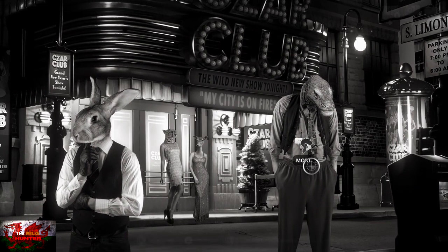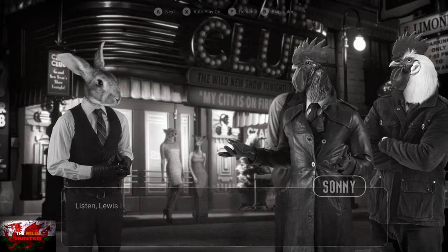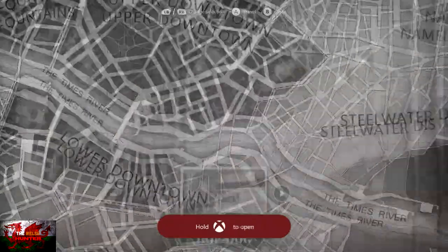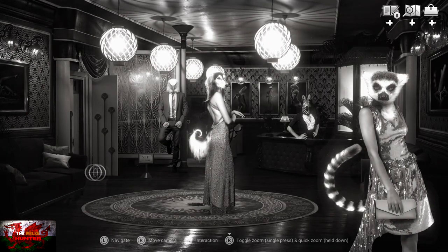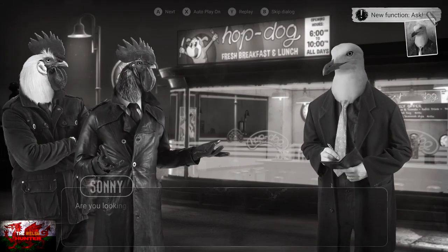Everyone's going home, so at the Czar Club, talk to Mort and smash through all his dialogue. Then speak to Louis and exhaust all dialogue with him. We'll get Mort a room for the night. Then we need to head to the Sweltering Nile again — walk through the door so Zewas knows we're alive. That's all we need here. Then head straight back to the Hop Dog.